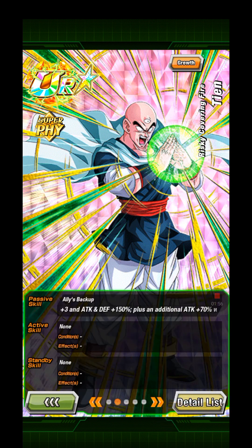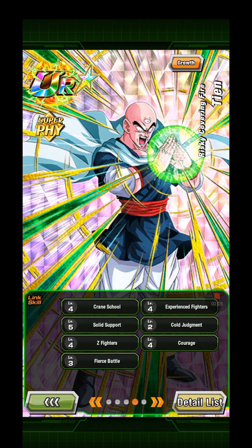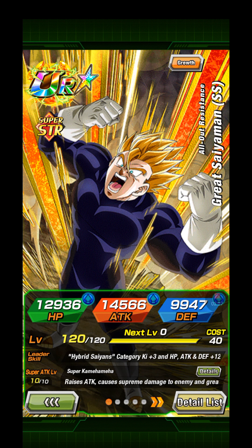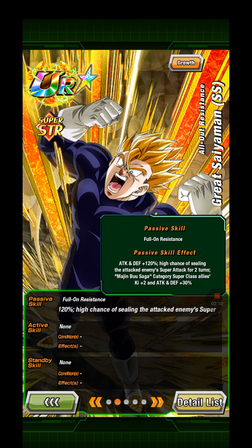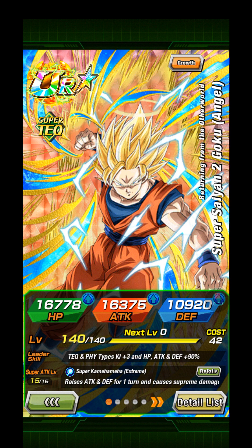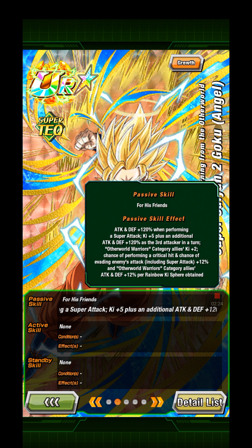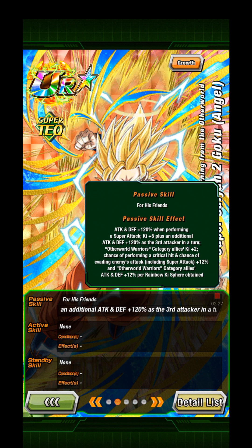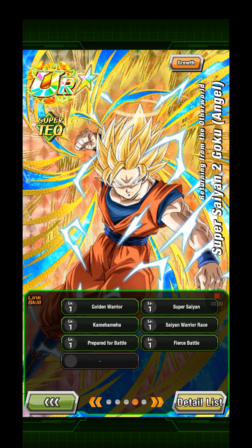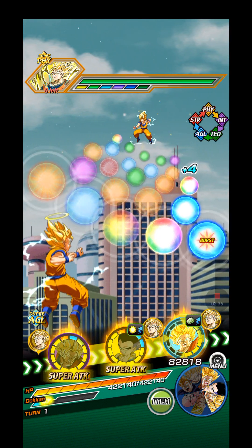I'm mostly bringing Tien because Tien is a support unit for the Bruce Saga subunit, so that is why I'm bringing him. I'm also bringing this Goatens because he serves the same role as Tien. And I'm bringing this Super Saiyan 2 Angel Goku as well — he is for other world warriors and he is a nice flexible unit. Okay, let's go.